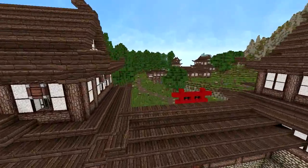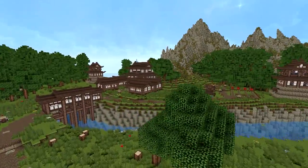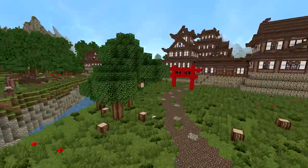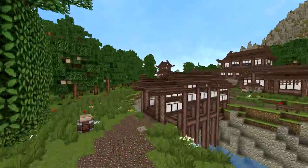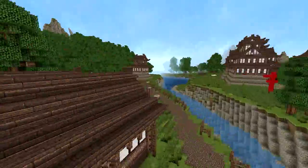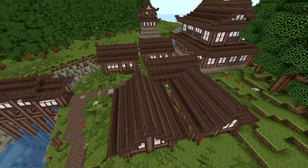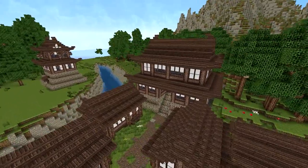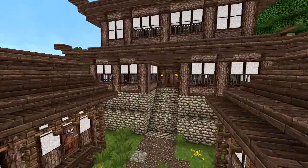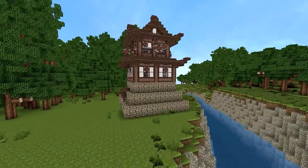I'm just going to fly over to the last area — this is the training fields. This is supposed to be just a quick video to show you what you're going to get in the download. There are some training fields here, some houses, and this is the main building — the command building for the training and army.